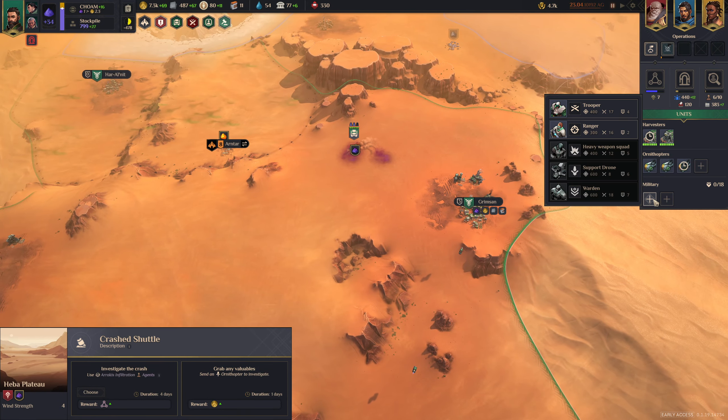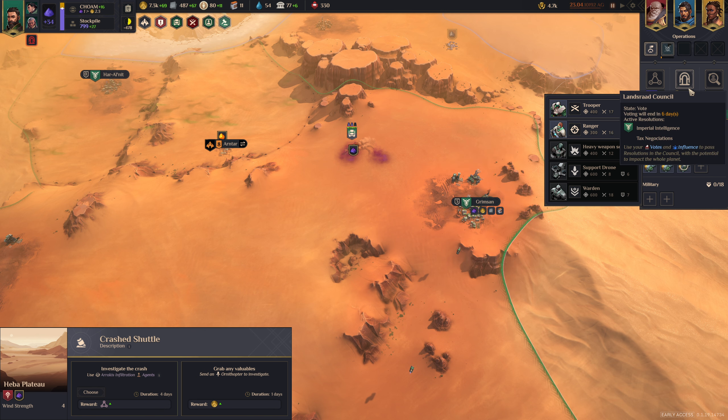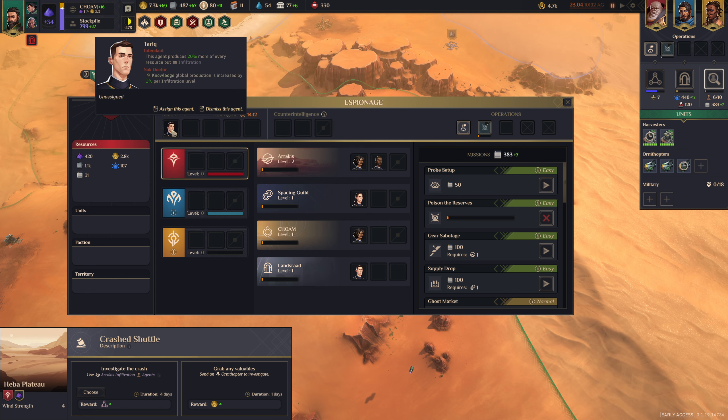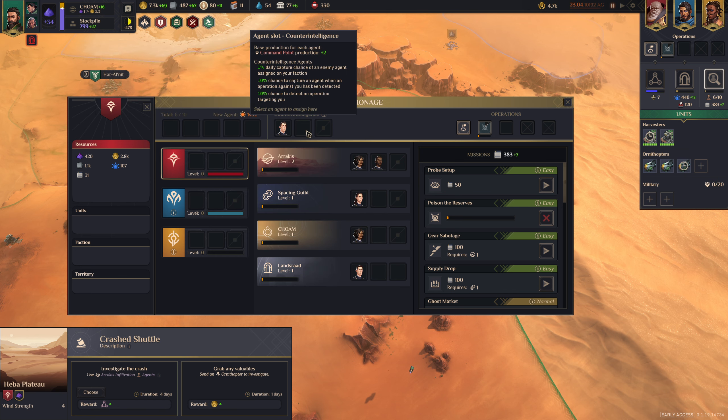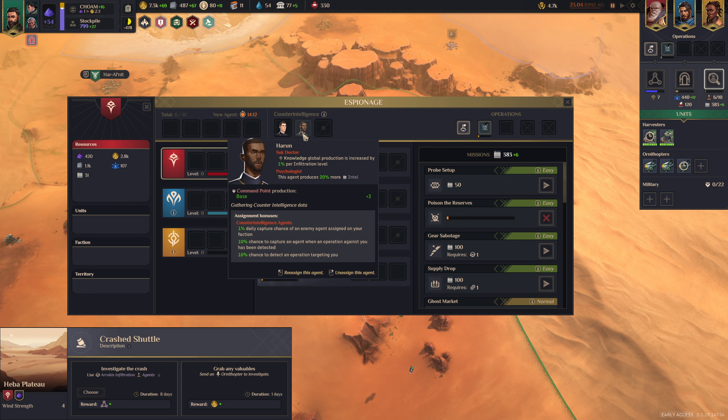And then we have our Military tab. You can click on military to see the different troops you can recruit — they've got different costs. There's also something we missed in the espionage tab: counterintelligence. You can assign agents to counterintelligence, and that gives you additional command points. The next level gives plus two command points production to support a larger military, and it also gives a 1% daily chance of capturing an enemy agent, a 10% chance to capture when an operation against you is detected, and a 10% chance to detect an operation targeting you.